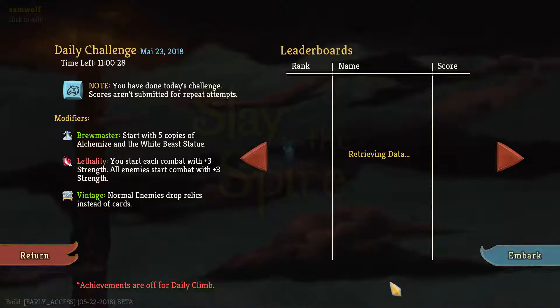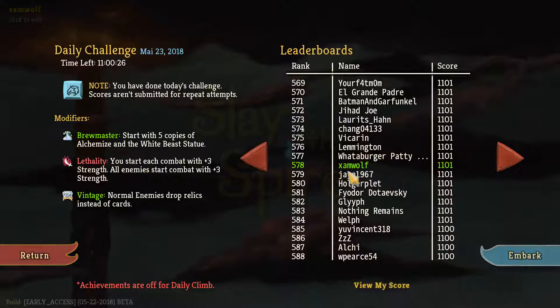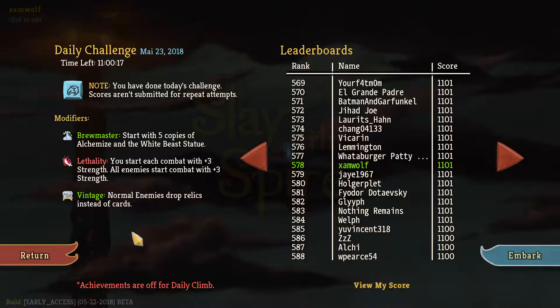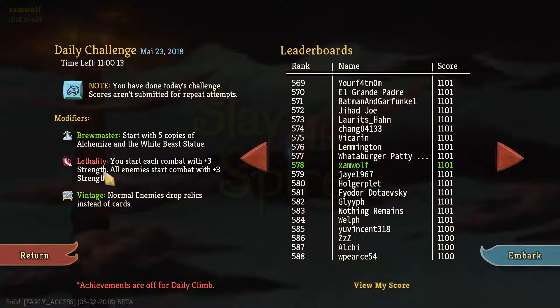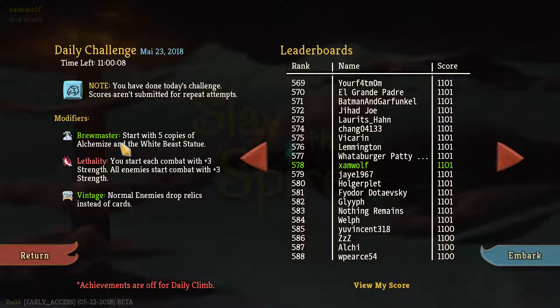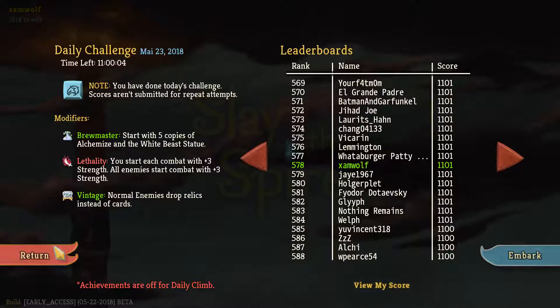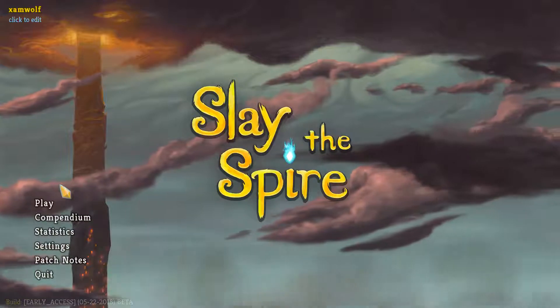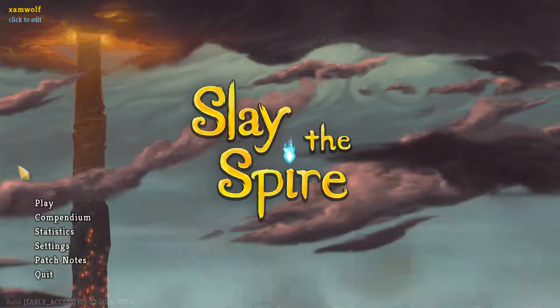And our scores are — this might take a while — 1101. Yeah. 600 — halfway through the day, it's not bad. It was a fun daily though. I guess the Vintage made Lethality a lot worse. And Brewmaster — I feel like Brewmaster's always nice, especially with the Potion Belt. We had a lot of great potion action. I hope you guys had fun. Thank you for watching, and I will see you in the next episode.